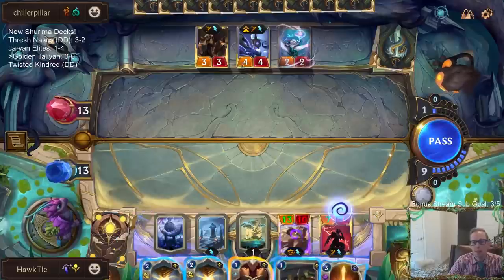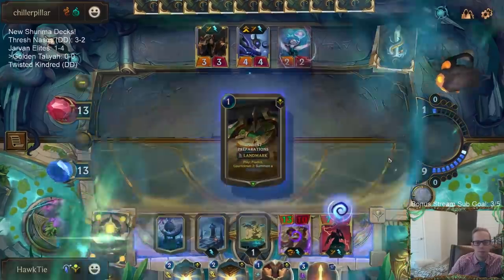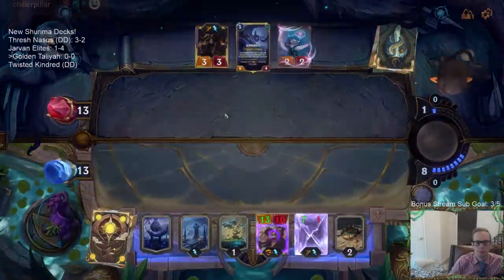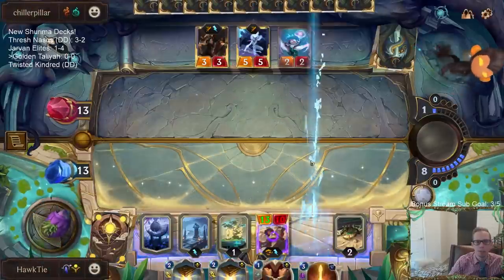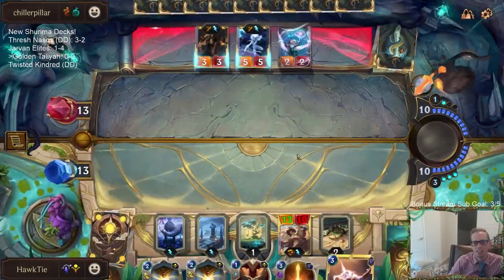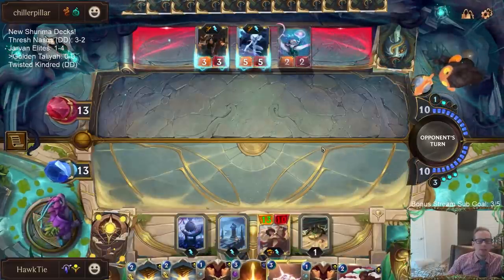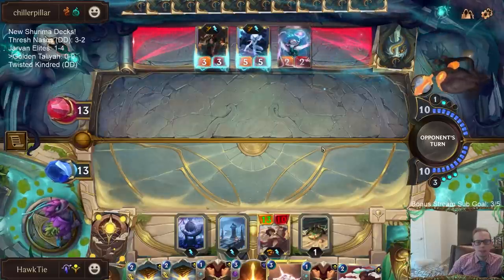What happens if I Ancient Hourglass this? Will it still be marked when it comes back? Yeah, it will still be marked. I should have chosen Skip - forgot that Skip is an option. I need to find some kind of removal spell for this Twisted Fate. We need to give Talia Challenger, that's what we need. Talia and a bunch of Landmarks is cool, but Twisted Fate drawing millions of spells may still be better. Game's not over yet.